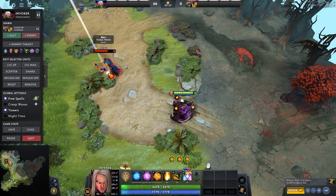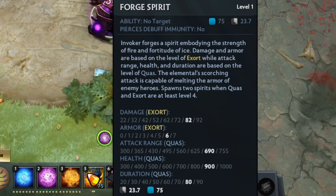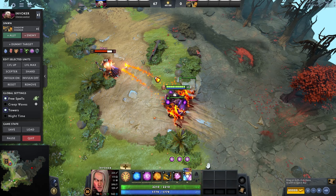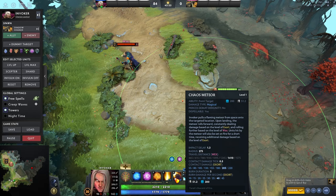The next one is Forge Spirit — Forge Spirits are basically one or two units that will help you with last hitting, tank something, deal damage, and reduce armor of enemies. And the last one is Chaos Meteor — an insanely strong meteor that falls from the sky and deals a lot of damage.